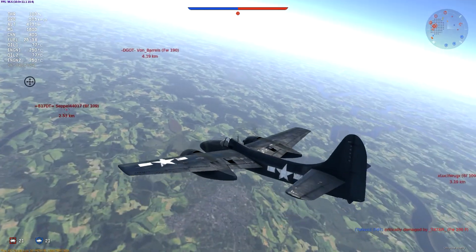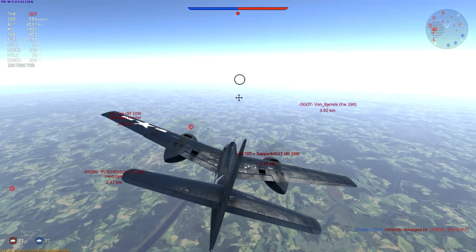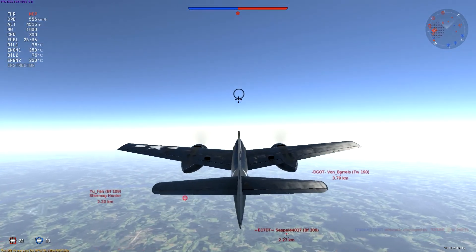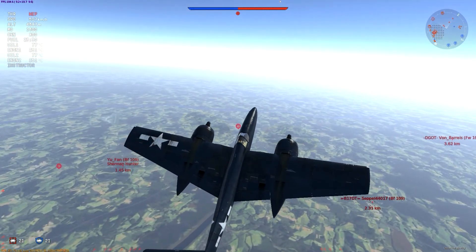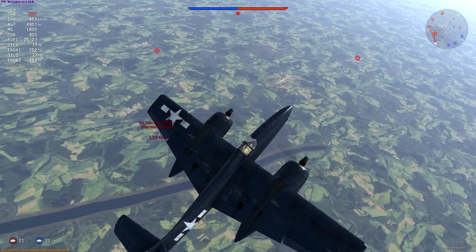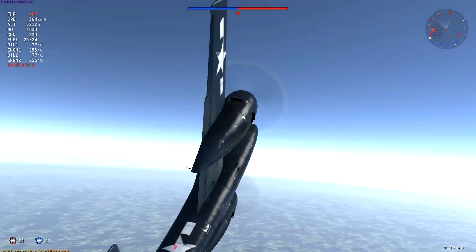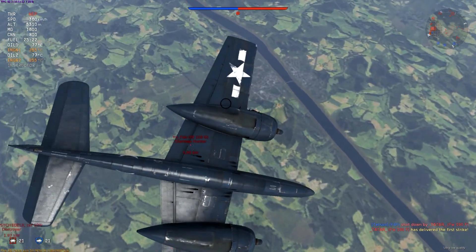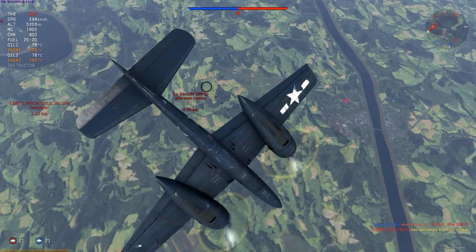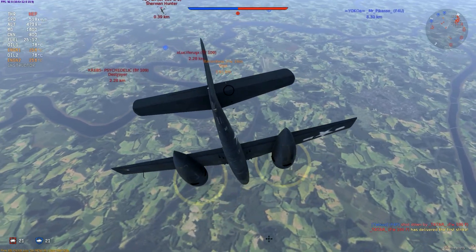It maintains energy very well and it picks up speed incredibly fast. There's a 109 on my left and he's coming up after me. So I'm going to pitch up and have him stall out. This would be a great opportunity to take him out if I had a teammate — he could come in and shoot him as I'm stalling him out. But since I don't have a teammate over here, I'm just going to have to try to avoid him as best I can.